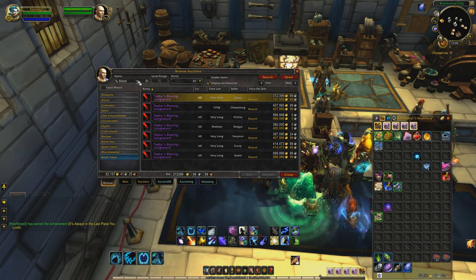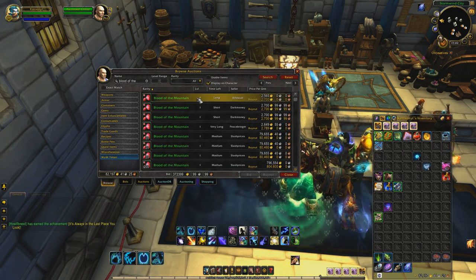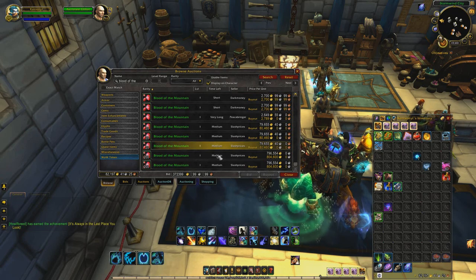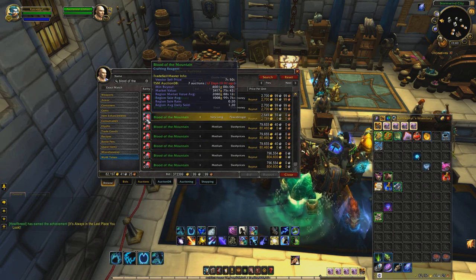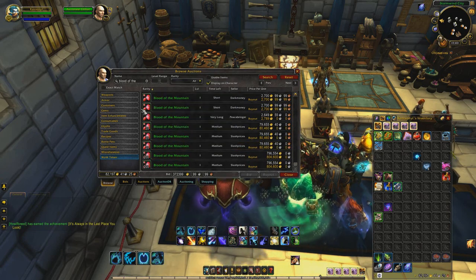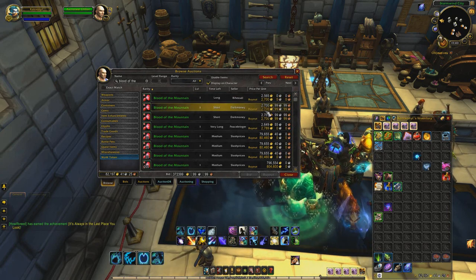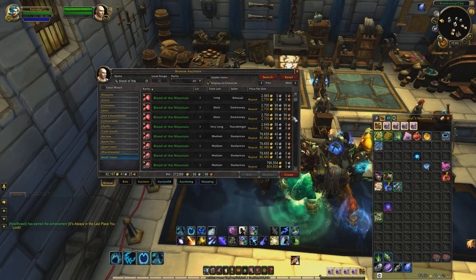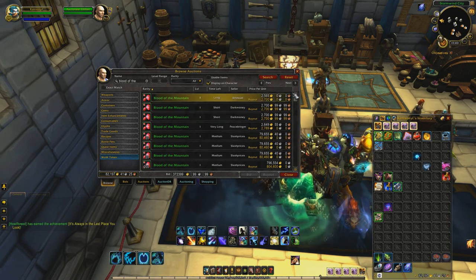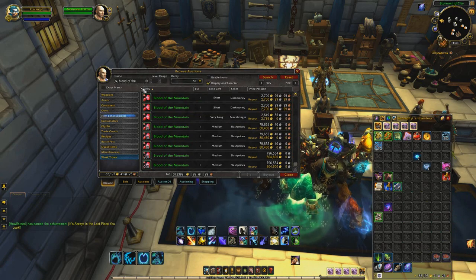The second item we were looking for was Blood of the Mountain. Blood of the Mountain is actually a crafting reagent where you're able to craft some of the oldest mats in the game into gear, and a lot of people do that because it's required to make a lot of transmog gear. On my server right now, one is going for at least 2,700 gold, which is quite good. It has an 8% chance to drop every time you run Molten Core, so normally you end up with about 2 or 3 of these per run. These actually sell off a little bit quicker than the rest of the mats.